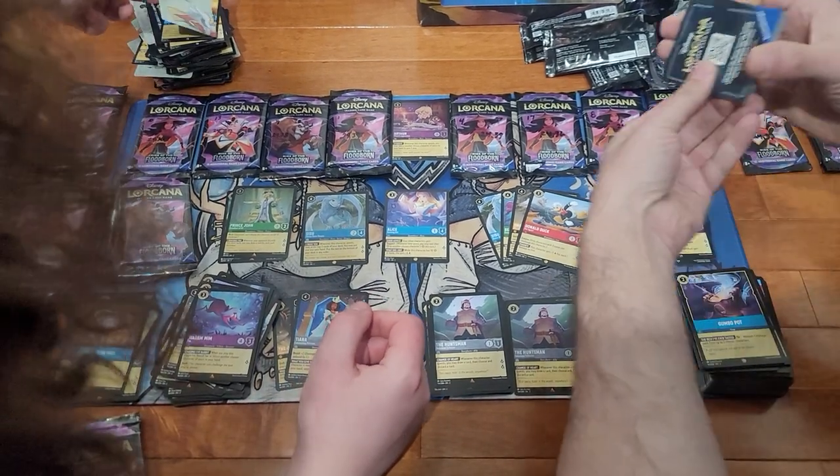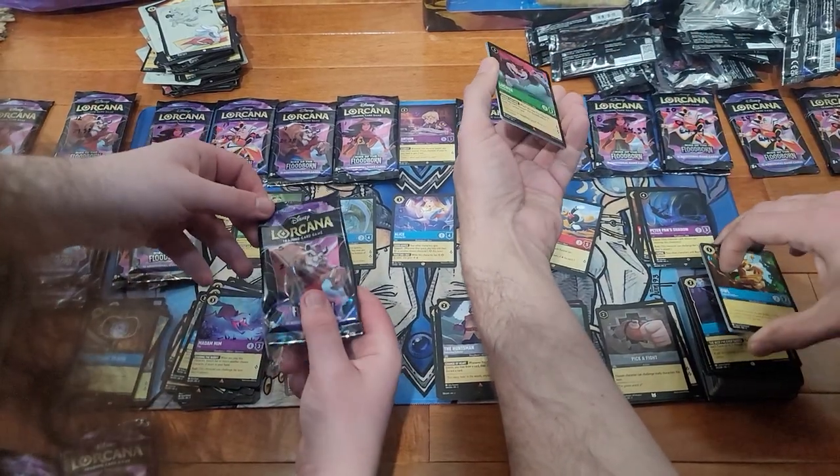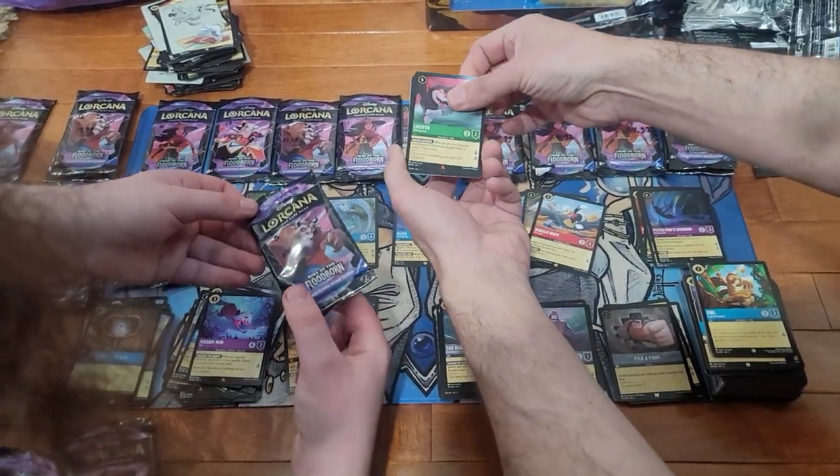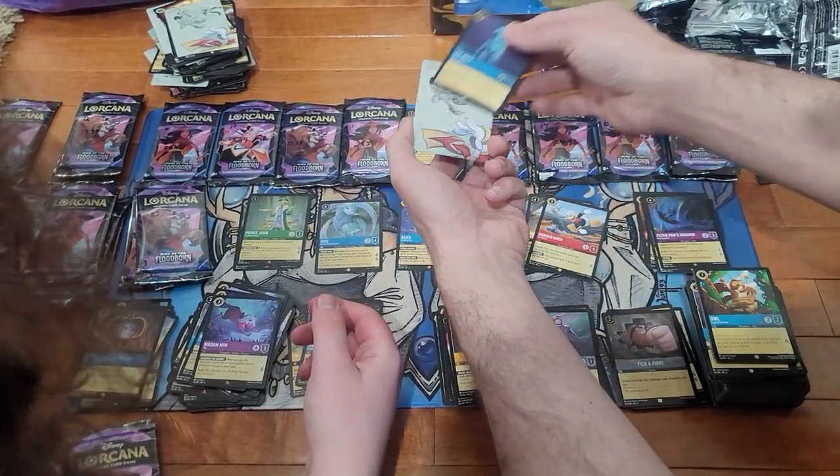Should have some binders coming with the case of Inklands towards the end of the week. We got Loose Happy, Dragon Jam, and the Knock Foil.